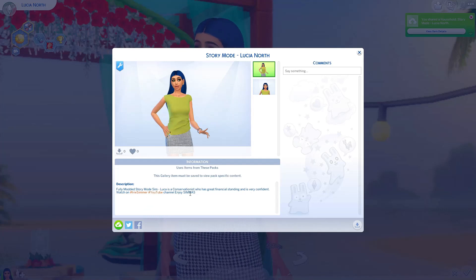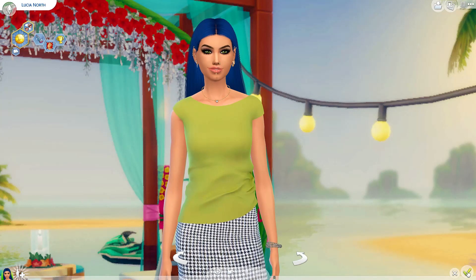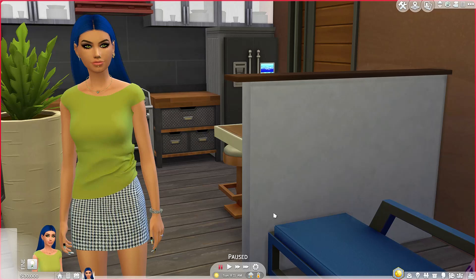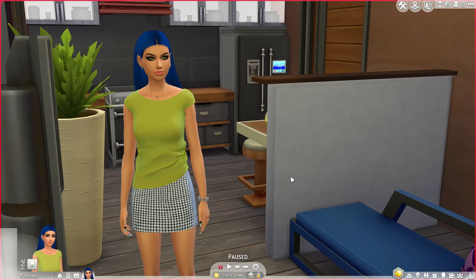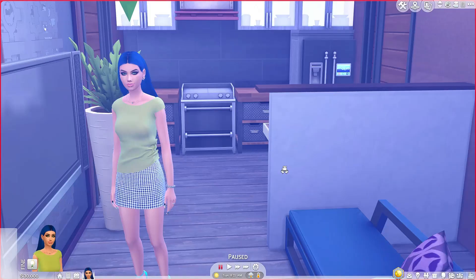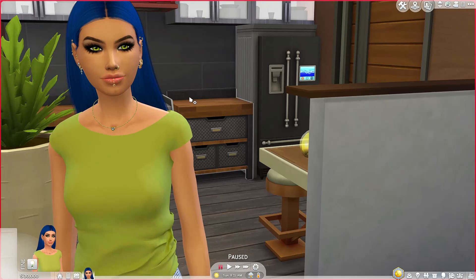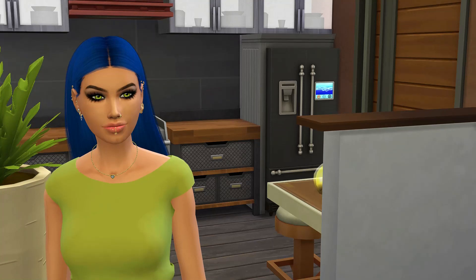We're gonna move her into the world just to see how much money she has. Putting Lucia in the world — she starts with 30,000. Normally I think you start with 20,000, but she got 30,000 from story mode. I put her in a nice little house in Brindleton Bay, downloaded from the gallery. Story mode gives you 30,000 — of course I did free real estate. I love it, I'll use story mode more often. You are so pretty! Okay guys, bye Simas!